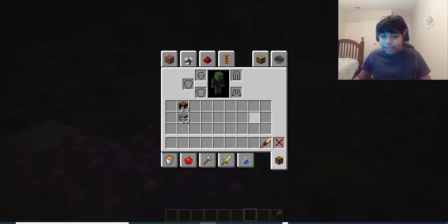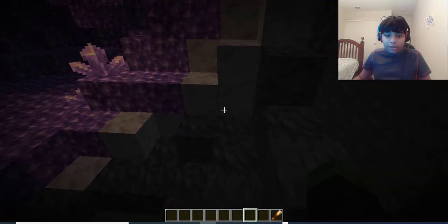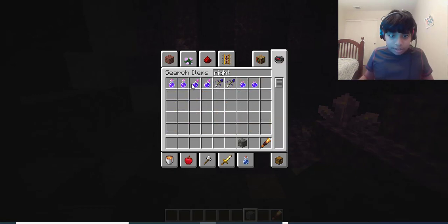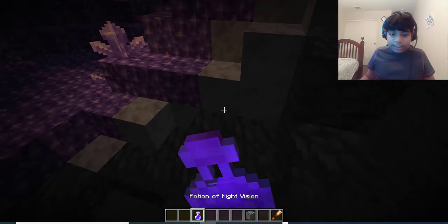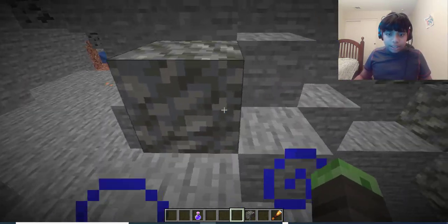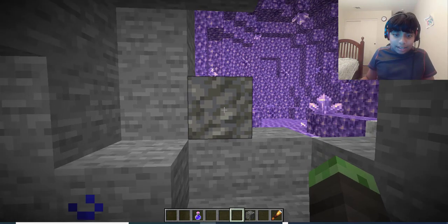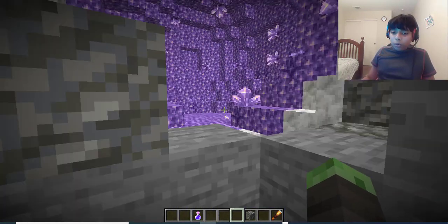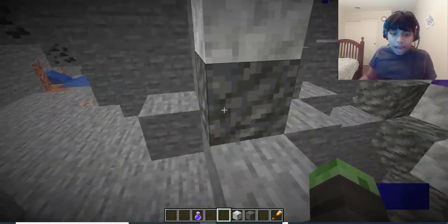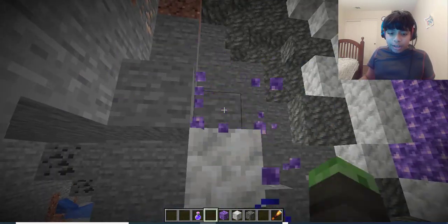I can definitely see people making music with this — a lot of different kinds of music, especially with note blocks. There are also different layers to it. Right here is tuff — let me get night vision. Tuff looks very blurry, kind of like a dead netherrack. The block of amethyst though — very nice. And if you place it down it also makes sounds.